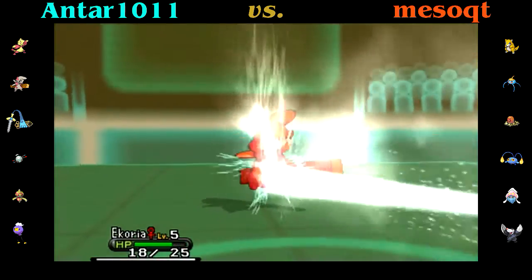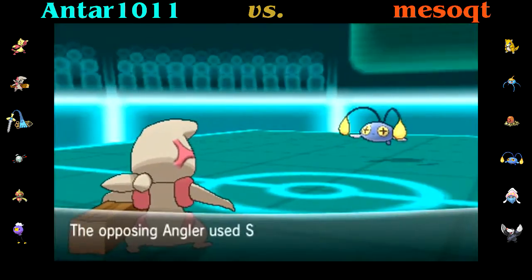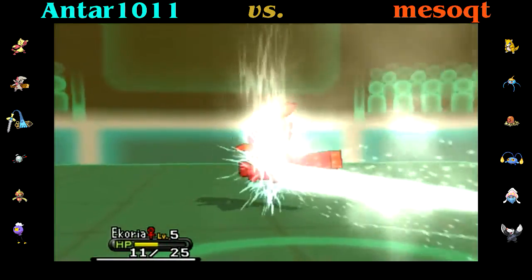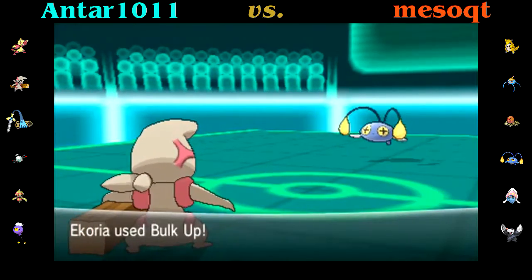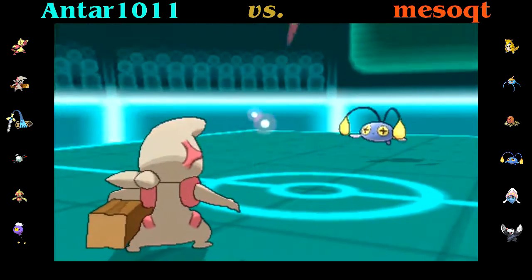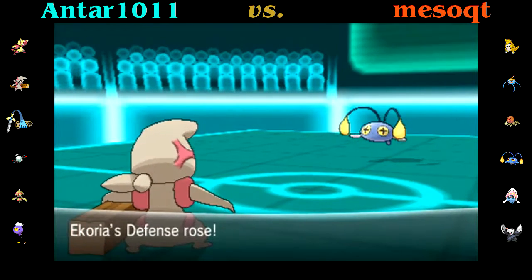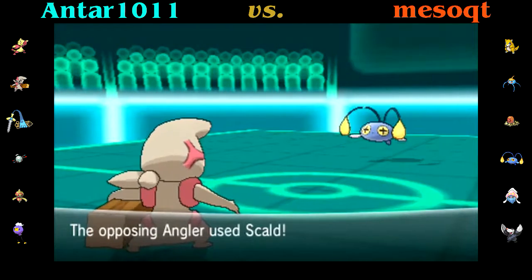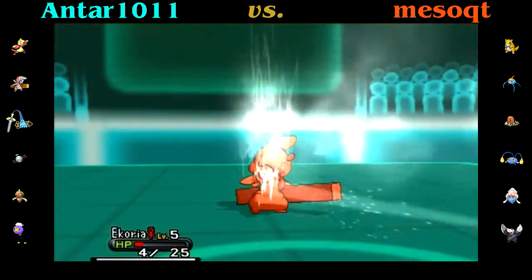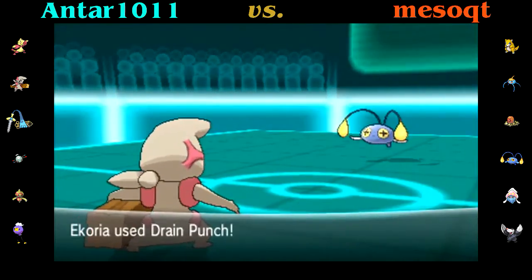Here I'm expecting him to Scald, because this is my Bold Chinchou set - my Sleep Talk set - and the only attacking move it has is Scald, and I'm fishing for the burn. Timburr would love to be burned because it's got Guts. I go for the Bulk Up thinking he might switch out. He does not, and he goes for Scald again. This is now the third Scald and nothing got the burn. That's so lame!